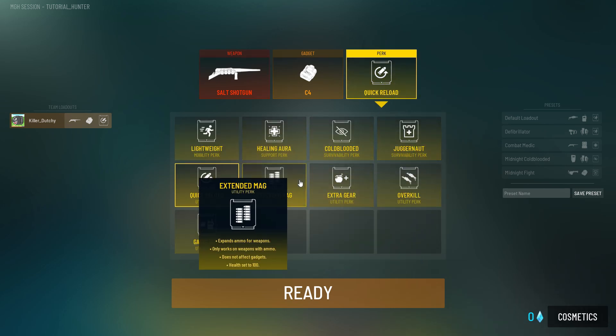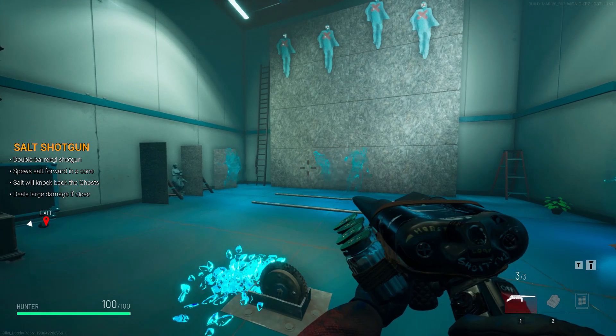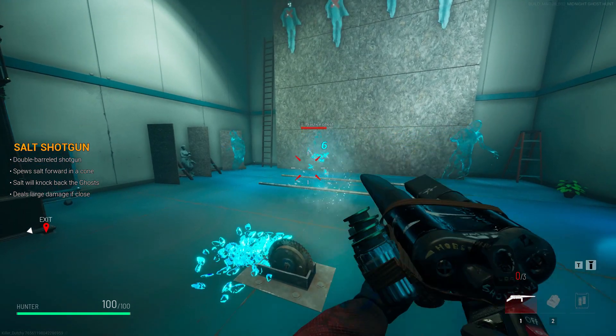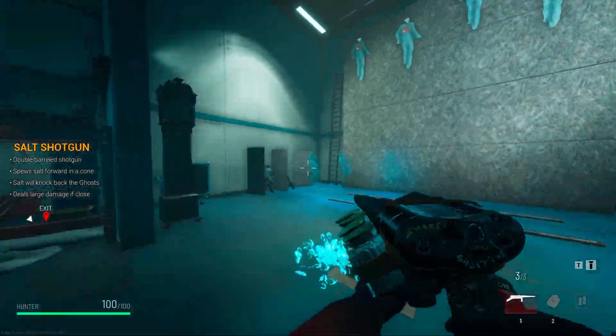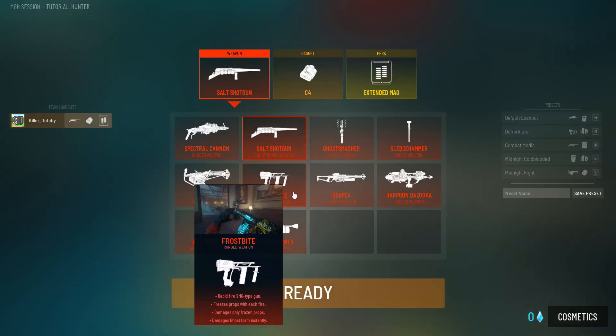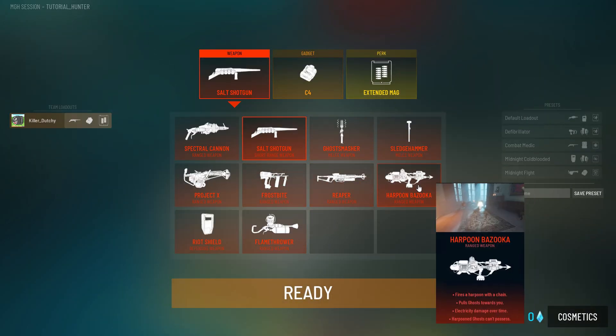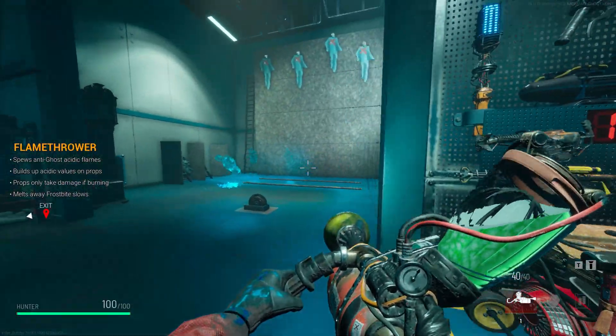If you want a little more firepower in general, you can go with Extended Mag. It even works on the double barrel shotgun — which has two barrels but will now have three bullets. It also works on the flamethrower, allowing you to use it for a while longer.